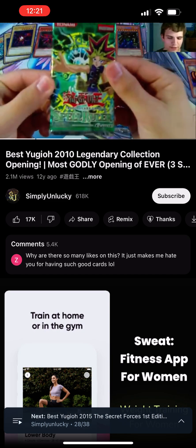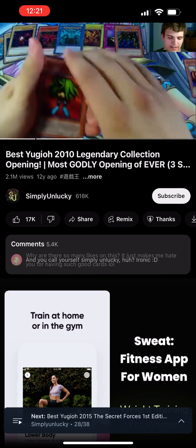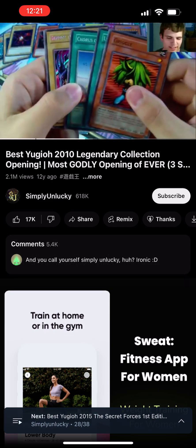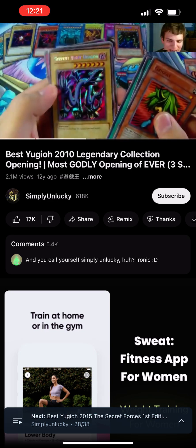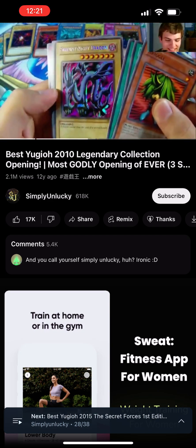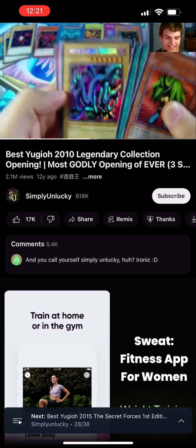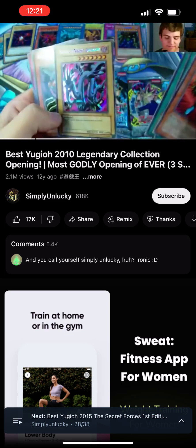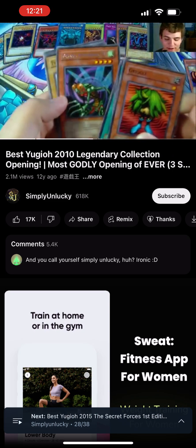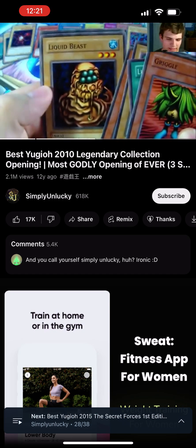Next, let's do the Spell Ruler or Magic Ruler. We have a Griggle, Luminous Spark, Chorus of Sanctuary — no way, you've got to be kidding me! A Secret Rare Serpent Night Dragon! Two Secret Rares from one Legendary Collection! I'm going to lose my voice at this rate. Serpent Night Dragon and Gate Guardian so far, along with the rare Blade Fly, Comic Grade number one, Typhoon number two, Koto Dama, Liquid Beast, and Fairy Tanimere.